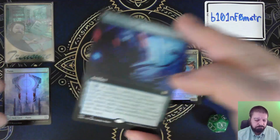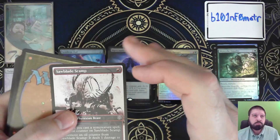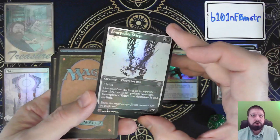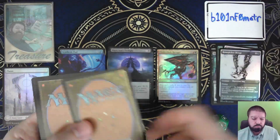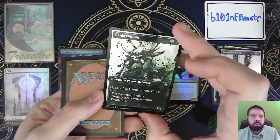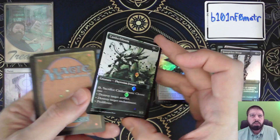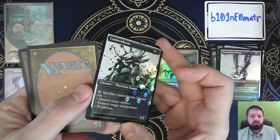Sawblade Scamp — to the comments. Bonepicker Scourge in the showcase foil. Cankerbloom — it's uncommon, but this is the step-and-complete version of the Cankerbloom, with all the Phyrexian mana symbols.